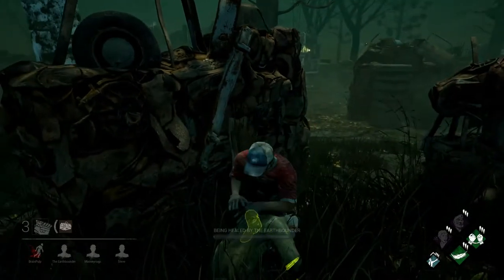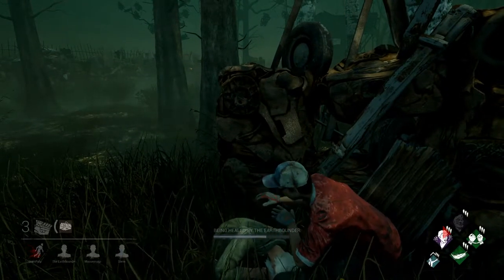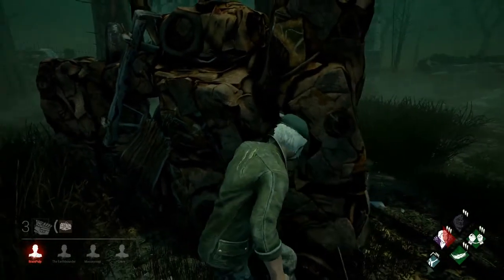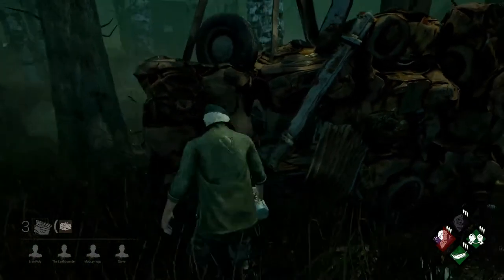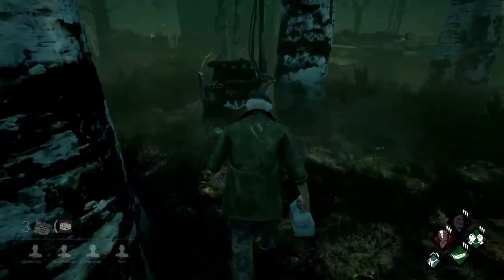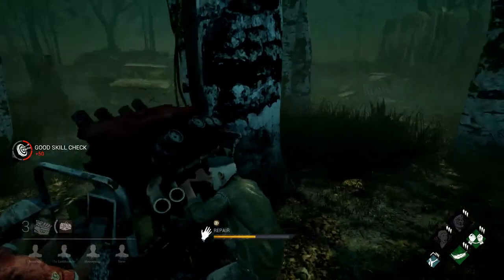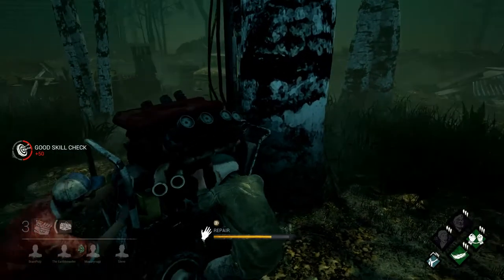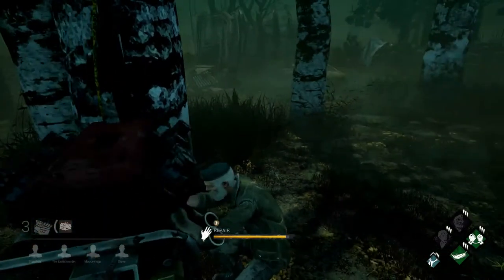My friend is coming to heal. Oh, thank you, Dwight — Dwight Earth Bounder, you, my friend, are a scholar and a gentleman. I think she's coming — you can finish this healing, don't worry. We got this. I do hear the heartbeat though. She's moving away. There's another generator over there too. I'm sort of out in the open, but I'm going to try to put more time into this one. Okay, so Dwight got halfway through this one. That was so close to being screwed up. Me and Dwight are going to make short work of this. No blown skill checks — even though that was close as well.